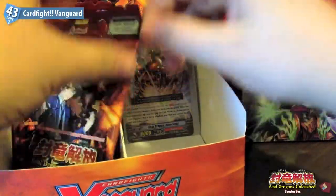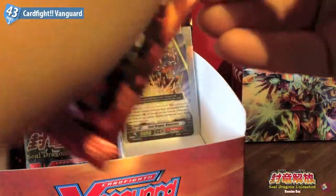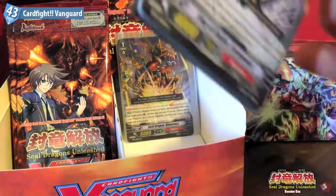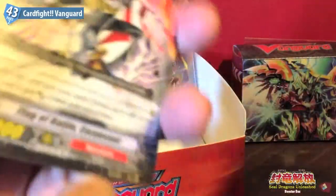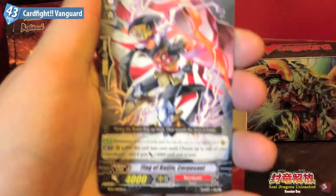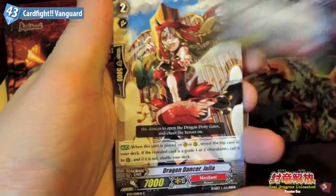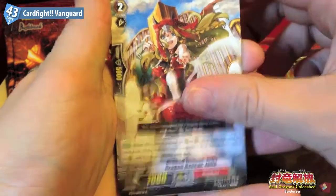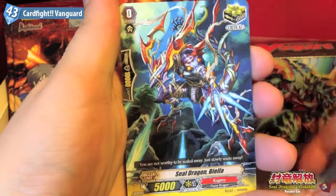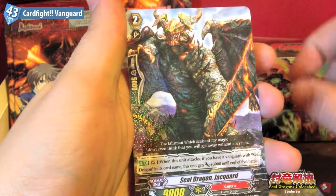Okay, we'll get straight into it. We have Flag of Raging Corpocent, Dragon Dancer Julia, Sealed Dragon Kudroy, Sealed Dragon Bela, and Sealed Dragon Jacquard.